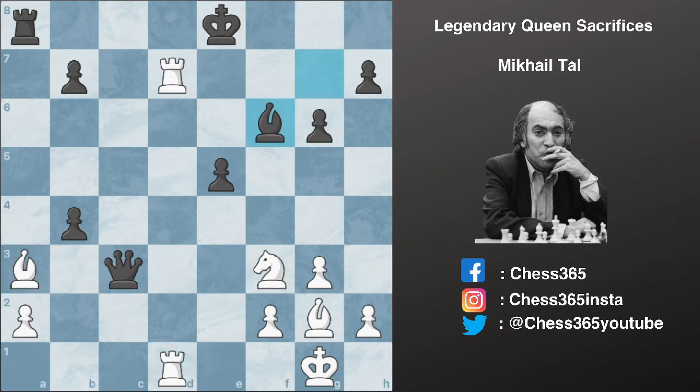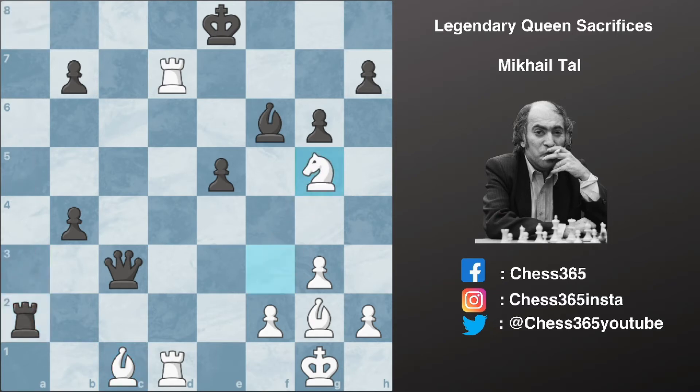His opponent tries bishop to f6 and Tal plays bishop to c1, saving his own bishop. After rook captures a2, we have knight to g5, and now there is a threat of forking the queen and the bishop.